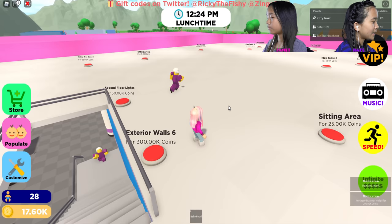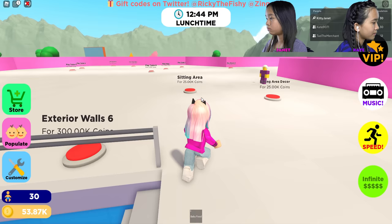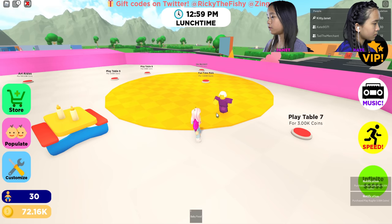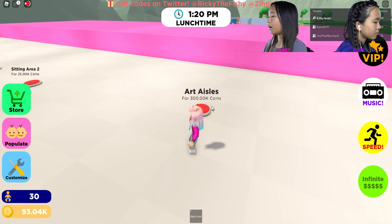I got the manager for 99 Robux and the rich baby for 49 Robux — I wonder how they look. The walls are pretty expensive, I'll get them last. I'll get the seating and everything first: play table, play rug — whoa, this rug is huge. Another table, fun time mats — oh it looks like sleeping mats — more color block sofas, tables. The art aisles are pretty expensive so I'm not going to get those right now.